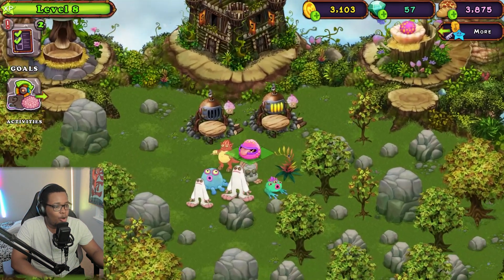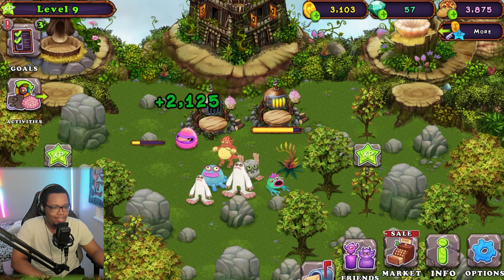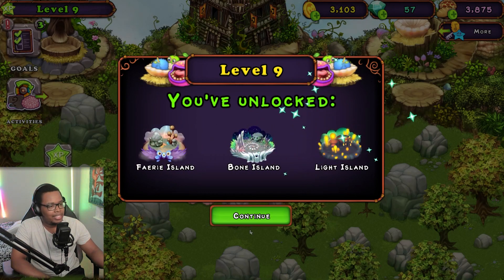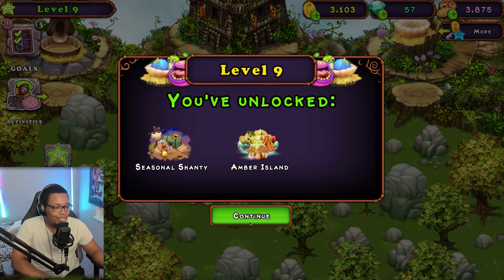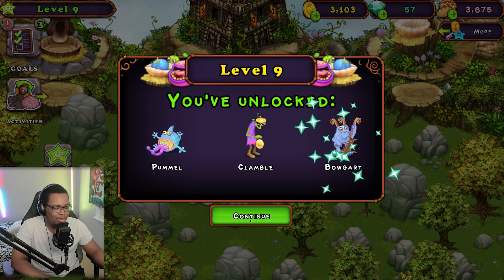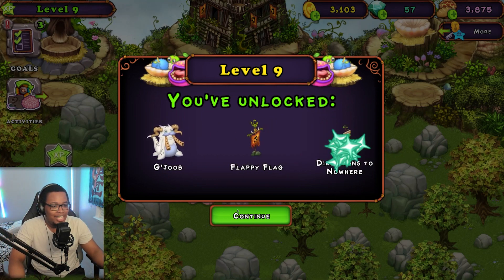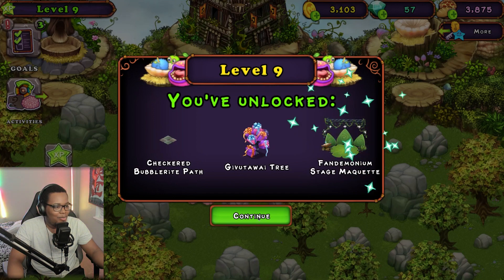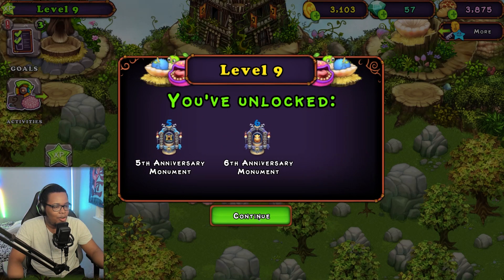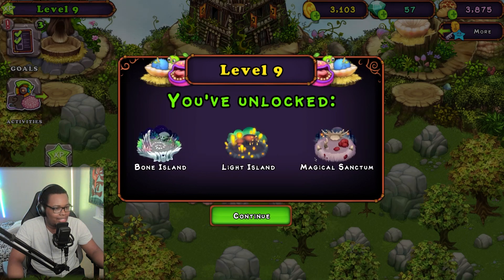We got the Maw — let's place him on the island. We hit level nine and unlock fire haven, fire oasis, psychic island, fairy island, bowl island, light island, magical sanctum, seasonal shanty, amber island, and many more monsters: Pummel, Clamble, Bogart, Entbrat, Gats, Sugar Bush, Good Job, Flappy Flag, and so many others. Level nine is absolutely lit — we're killing this!